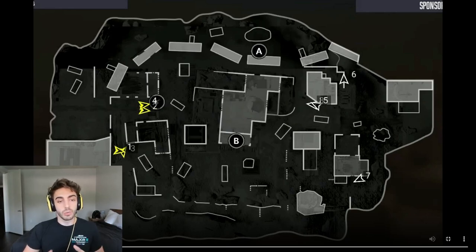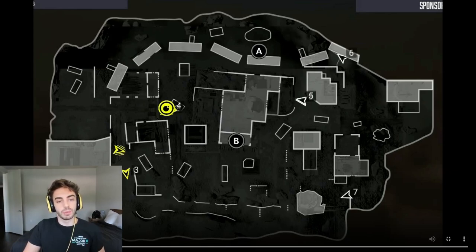We're going to break down basically our offenses first, then the defenses, and show you how we did it. Starting off with our patented B hit — this is our bread and butter. We would always use this especially in round one, because we were so comfortable with how to play and get this bomb down.